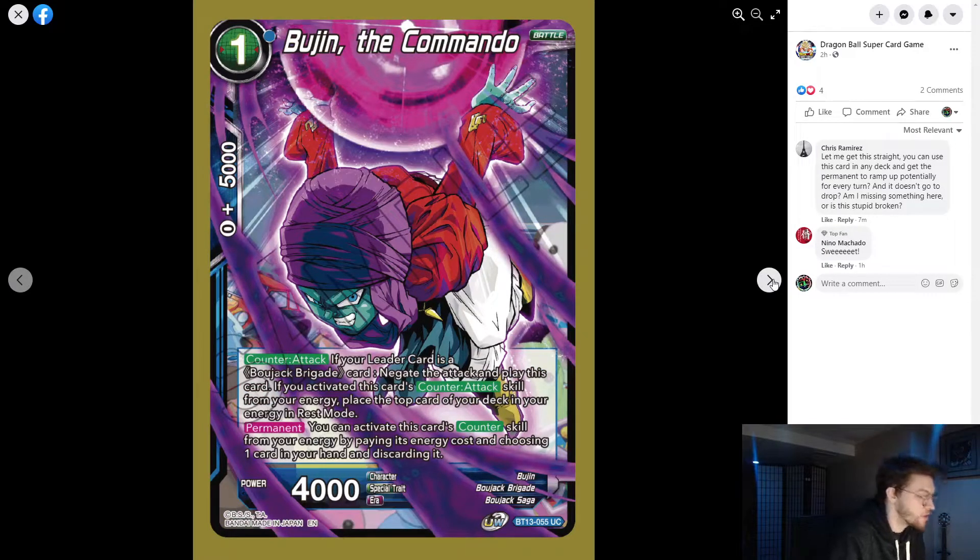Bulgen the Commando Counter-Attack: if your leader is a Bojack Brigade, negate the attack. You can activate this card's counter skill from your energy by paying its energy cost and choosing one card in your hand and discarding it. You can also place the top card of your deck into your energy in rest mode when activating from energy.